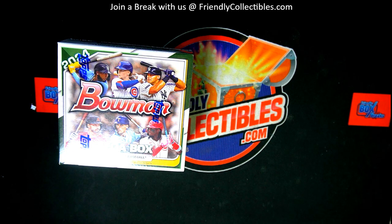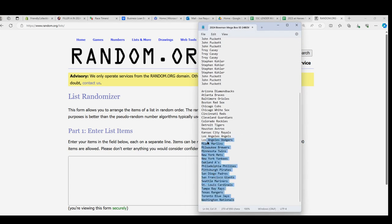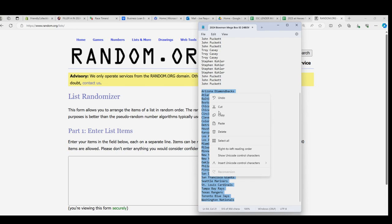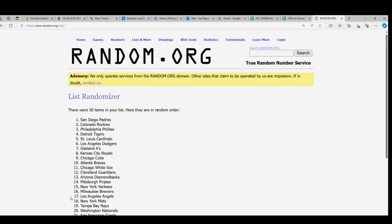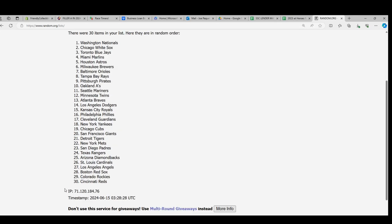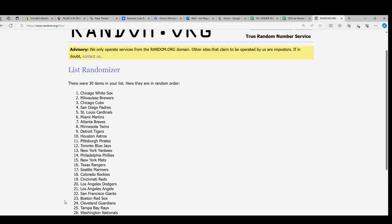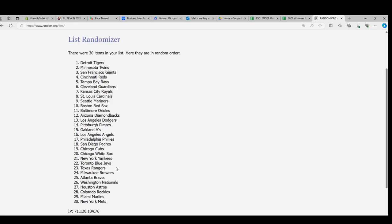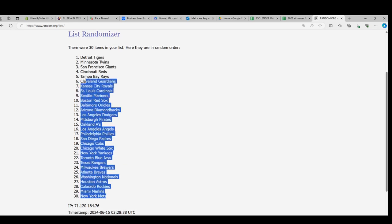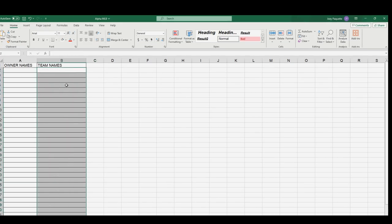Alright, let's do it. First thing we're gonna do is a little random for the teams. We got the Diamondbacks down to the Nationals — seven times through. One, two, three, four, five, six, and lucky number seven right there. The Mets are at the bottom and the Detroit Tigers all the way up top. Let's get rid of that list.